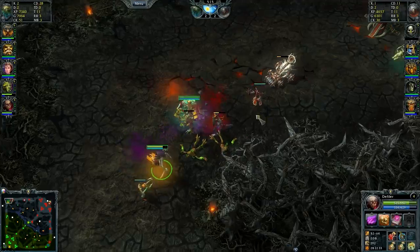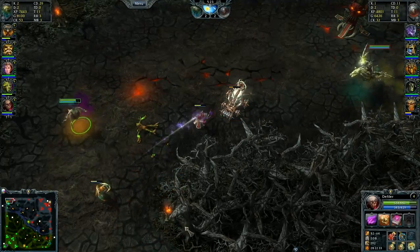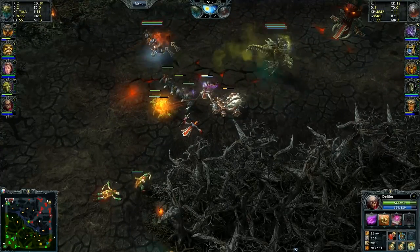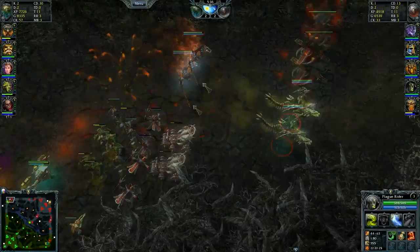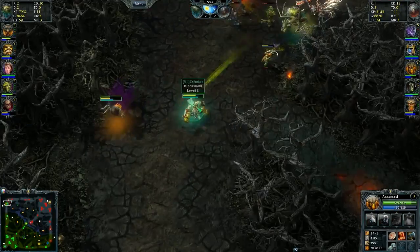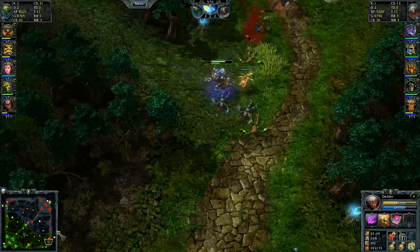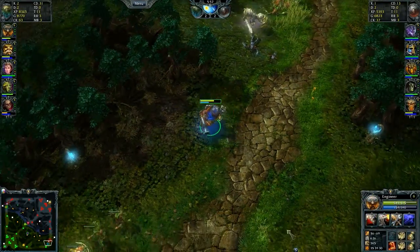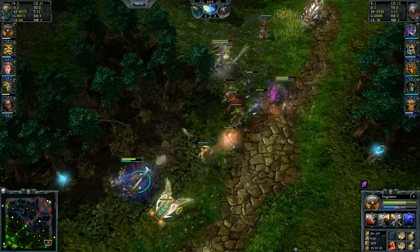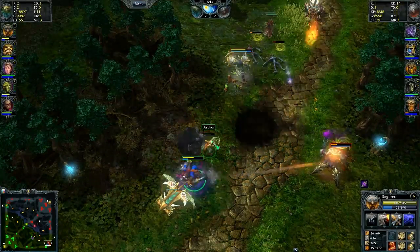Something notable is the top lane right now. Blacksmith and Defiler have been solo farming for 30-40 seconds, maybe a minute, because Plague Rider and Accursed both ran back to base — a huge loss in the laning phase. Plague Rider is dominating that top lane with Accursed thanks to survivability. XP is in the Legion's favor with two solo lanes and Ophelia in the jungle. That's what they're looking to do — get a big advantage and plow through these support heroes.